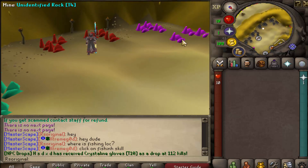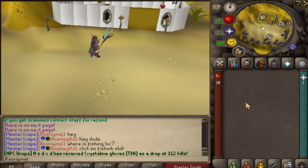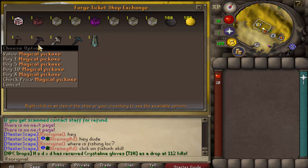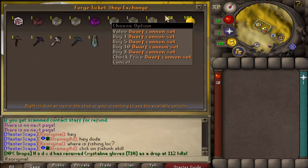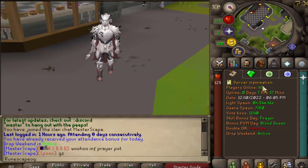On top of that, they also have custom mining and smithing, which you can do to earn different tier cannons. Those tier cannons assist you in completing killing zones, and there's also an alternative to the egg system. They have a forge ticket shop exchange where you can get some really useful items as well.